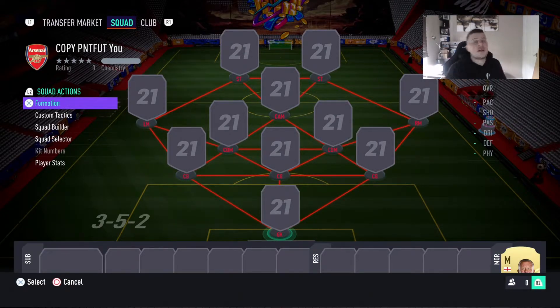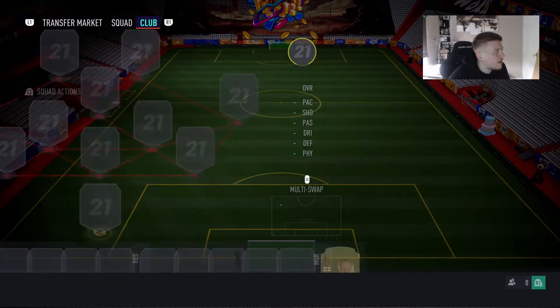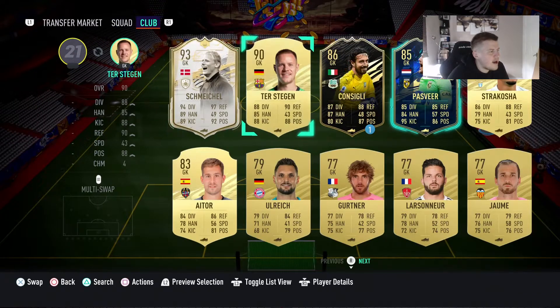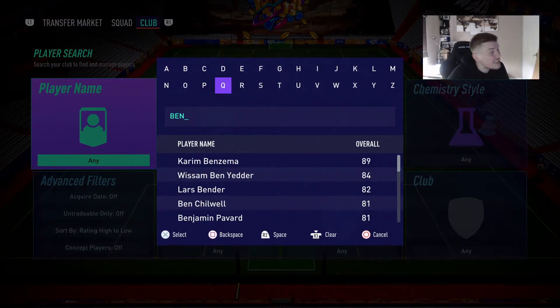Thanks to one of the commenters for advising me to buy a better keeper in these squad builders, because keepers are worth less than outfield players. So just keep that in mind. The first keeper is going to be a goal player.